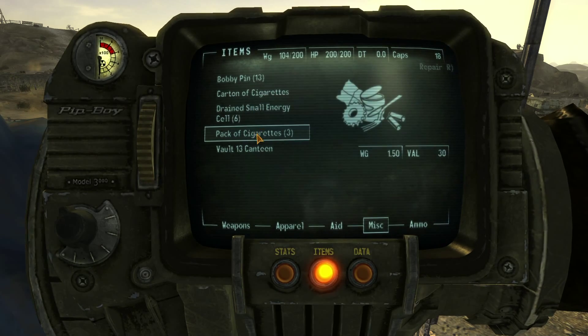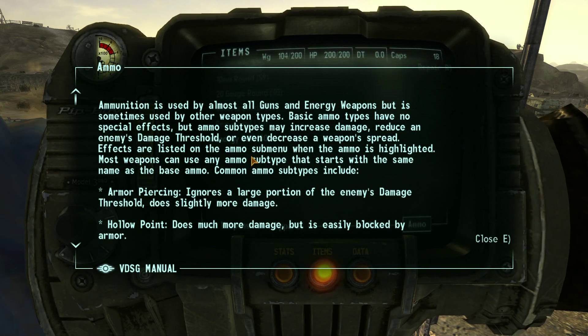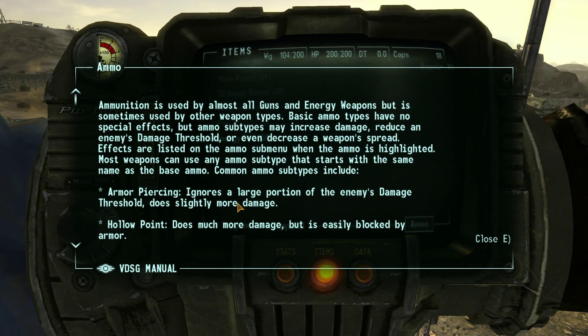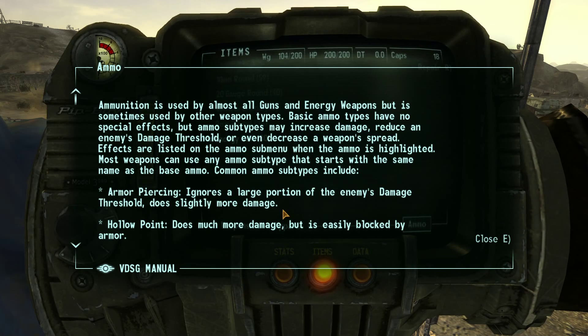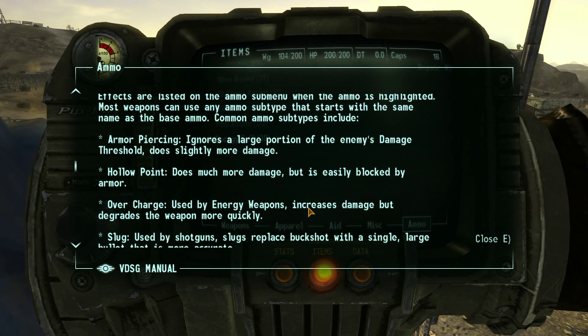What ammo do we have? Ammunition is used by almost all guns and energy weapons but is sometimes used by other weapon types. Basic ammo types have no special effect, but ammo subtypes may increase damage, reduce an enemy's damage threshold, or even decrease weapon spread. Common ammo subtypes include: Armor Piercing — ignores large portions of enemy damage threshold; Hollow Point — does much more damage but is easily blocked by armor.